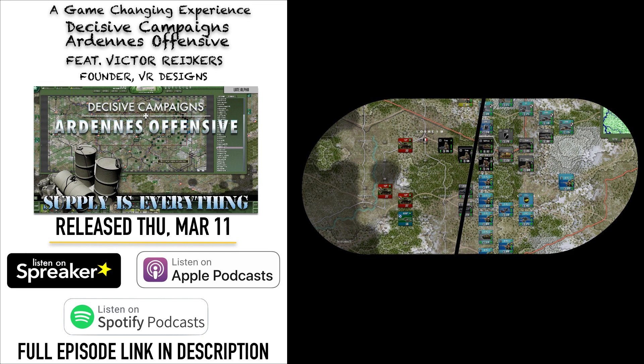Basically in Decisive Campaigns 4, you have supply sources located on the edge of the map. They can be anywhere, but it's most logical they're at the edge of the map because the scale of Decisive Campaigns 4 is one kilometer per hex. Usually you're playing in a relatively small area — the largest scenario is maybe 200 kilometers by 150 kilometers, and most scenarios are way smaller, like maybe 50 by 50 kilometers. So it's logical supply is coming off the edge of the map, rather than being produced in a factory on the map.